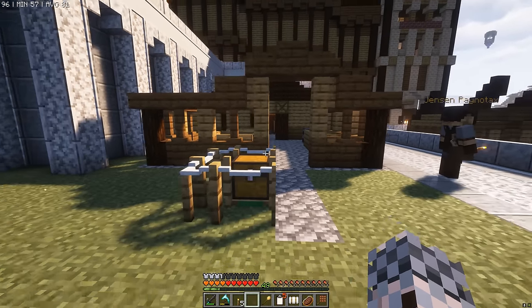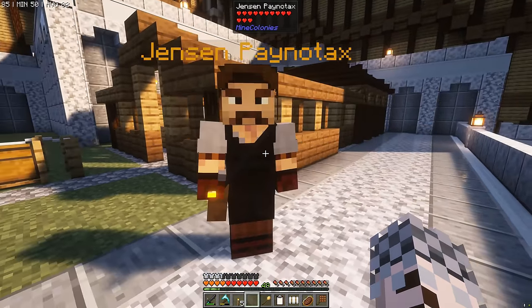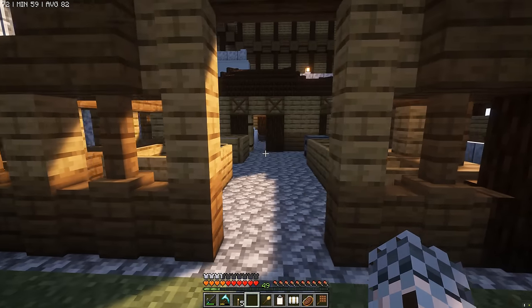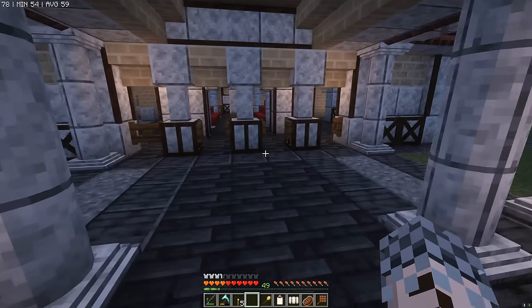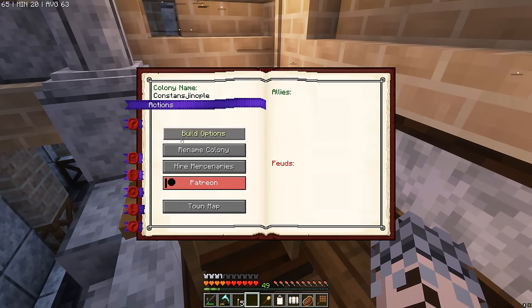We're going to have to hire a dyer to go inside the dyer's hut — there ain't going to be no dying done without a dude to dye. Unless we dye another day — that's my favorite Bond movie. We're going to head on over to the tavern to recruit some dudes, but before we do that, let's go over to the town hall and find out what kind of population we have now.